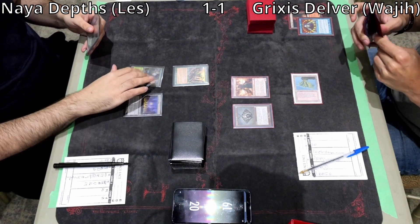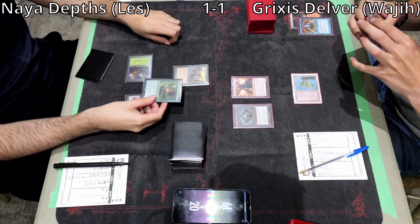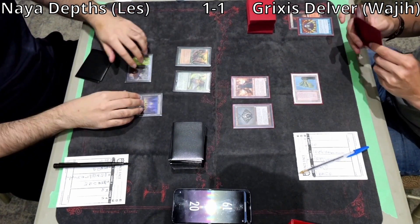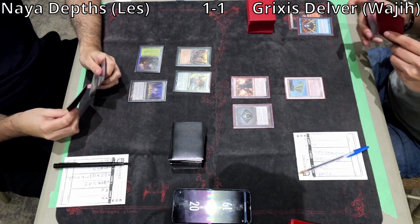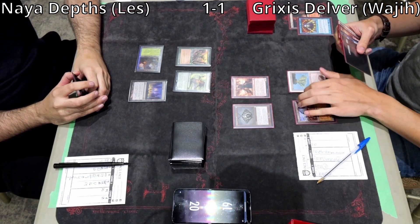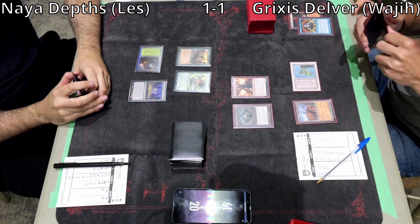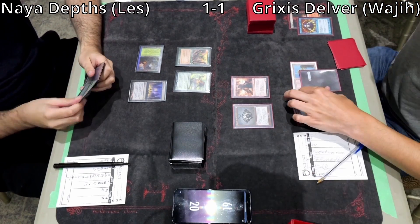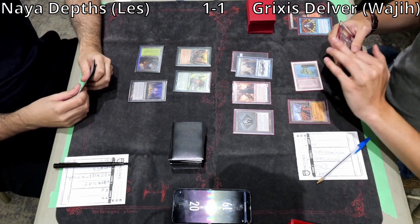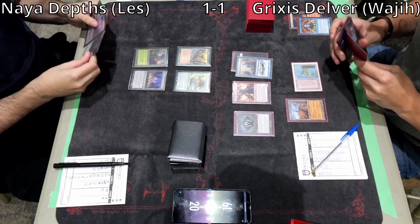There's a Thespian Stage and an Elvish Reclaimer. Looks like it resolves. Wajji topdecks Underground Sea. Wasteland comes down — I think you Wasteland the Yavimaya if you're going to use it, since it slows down the Thespian Stage Dark Depths combo and takes him off green. You also want to use it on your turn, because now he can Elvish Reclaimer whatever you try to Wasteland — unless you're using it as mana. There's a Maze of Ith.